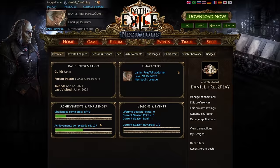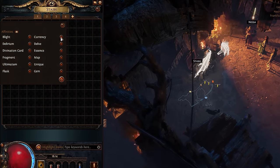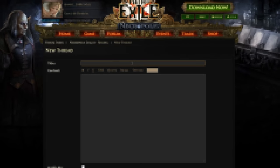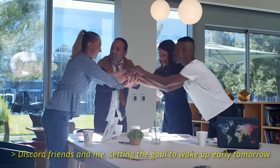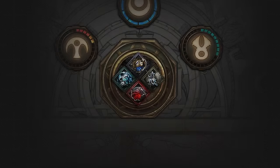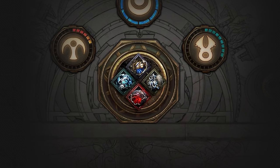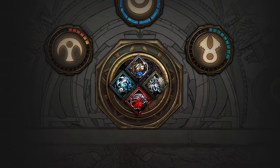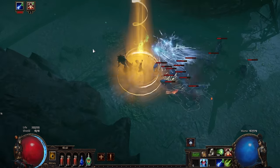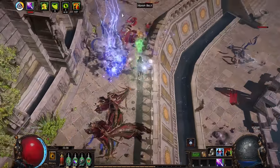I made a brand new account for this challenge, so I only had four basic stash tabs and can't sell my items directly. There is a painful way to sell items, but you'll see. One thing I want to clarify is that "beating" Path of Exile isn't really a thing — it technically never ends. But you can set yourself a goal and achieve it. The goal I set for myself was to get all four Voidstones on a free-to-play account, which I think is a reasonable goal to see how the endgame in Path of Exile works.